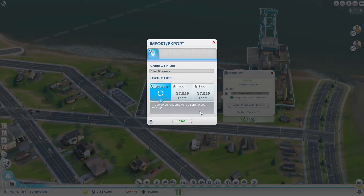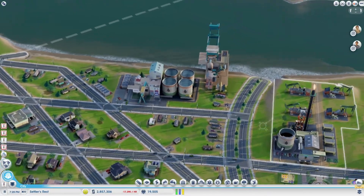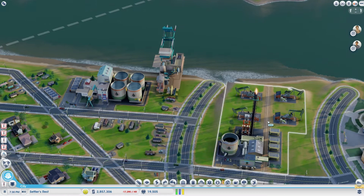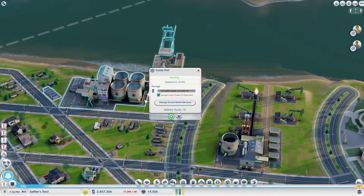The oil production is shut down because their storage is completely full. They should be shipping here, and I think I'm trying to set this up to do exports. Okay, and it's back working, so maybe that's working now.